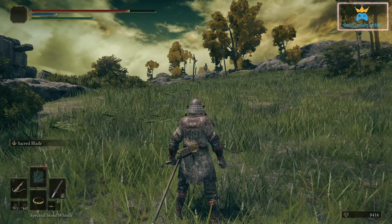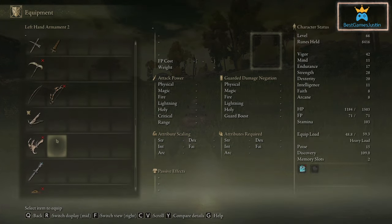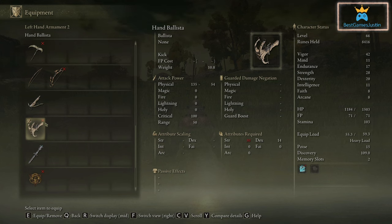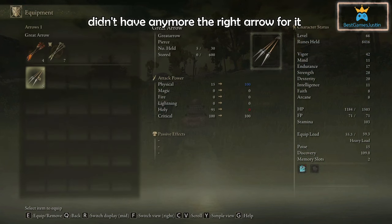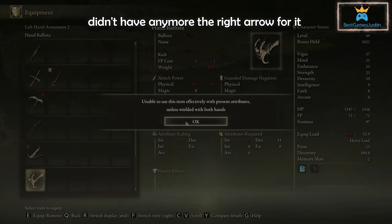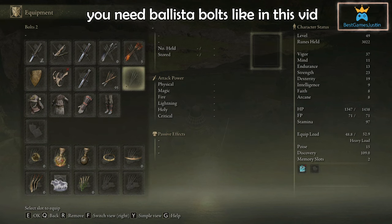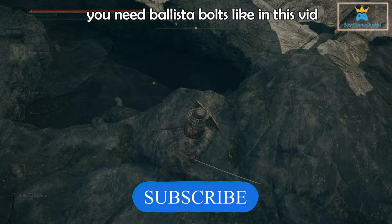The last one I want to show you - back to equipment. Let's check this one. It says 'unable to use this item effectively with present attributes unless wielded with both hands.' We've equipped it. For this we actually need bolts.